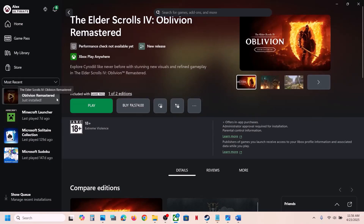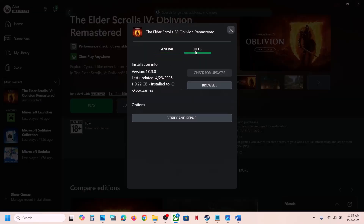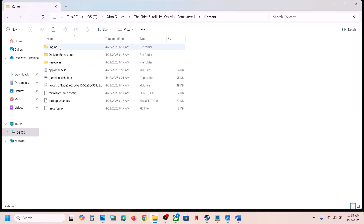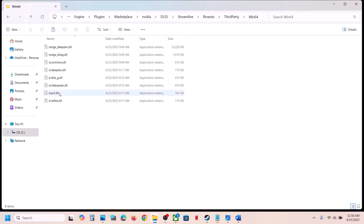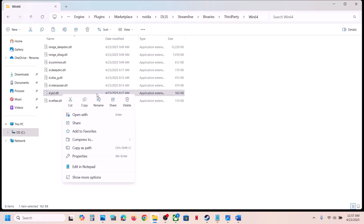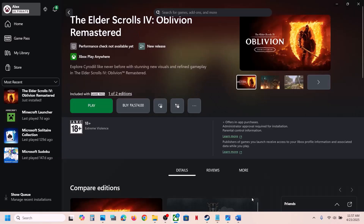If you have the game on Xbox App or Microsoft Store, make a right click on the game, go to Manage, then Files, and click on Browse. Open the game folder, then Content, then the Engine folder, Plugins > Marketplace > Nvidia DLSS > Streamline > Binaries > ThirdParty > Win64. Do the same thing: create a backup first, then rename or delete the file, launch the game and check.